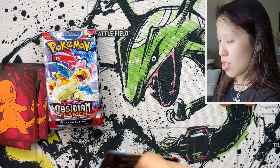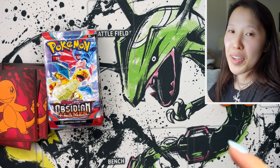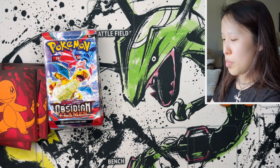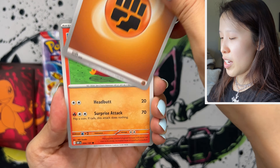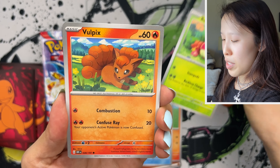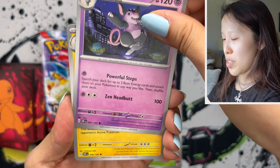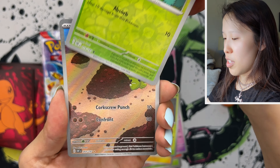This is the first set where we're implementing alternate type Terra cards. Ice Cube is typically an Ice type Pokemon, but here it's a Fire type with the move Scalding Whirlpool. I like how the artwork puts that on theme — even though it's an Ice type Pokemon, there's still a massive candle hat over it.